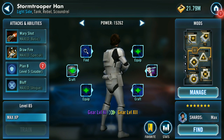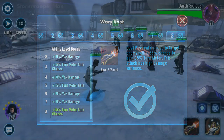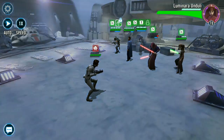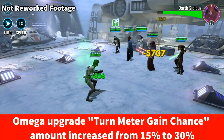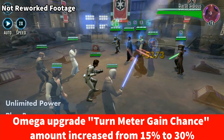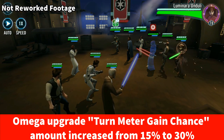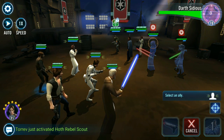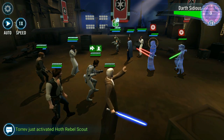His current basic attack, Wary Shot, deals physical damage to a target enemy with a 55% chance to gain 35% turn meter. This attack has a high damage variance. The new reworked version changes that 55% chance to a 70% chance to gain 35% turn meter. This change could affect how you may want to run him, particularly under Commander Luke Skywalker's leadership, where with the 50% counter chance provided by Luke, Han in taunt will essentially be counter-attacking and using his basic — now with an increased chance to gain turn meter, this may result in less time in his taunt.